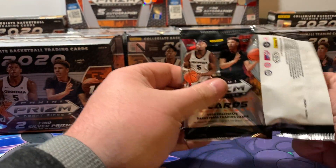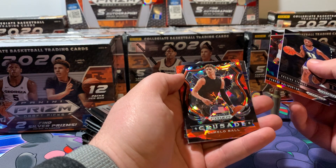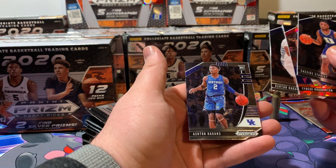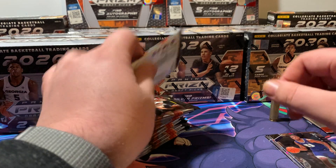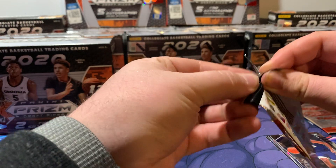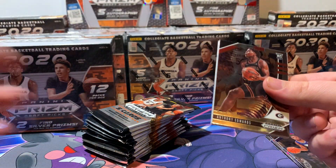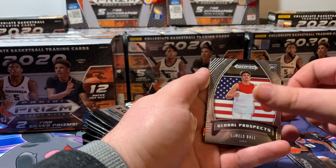First pack. Cassius Stanley, Tyrese Halliburton, LaMelo Ball, Red Ice Parallel. Anthony Edwards — there we go, number one draft pick. LaMelo Ball. That's a hot pack.